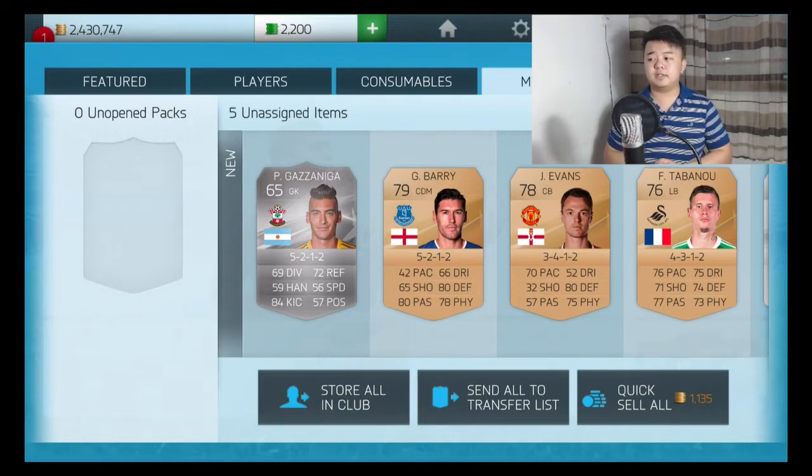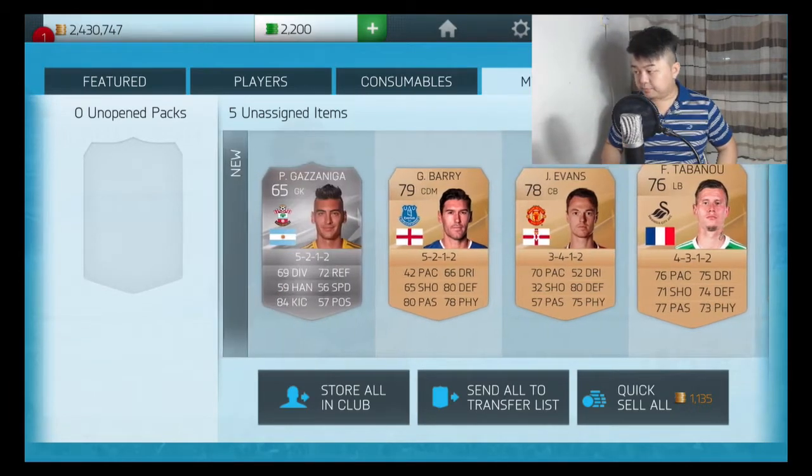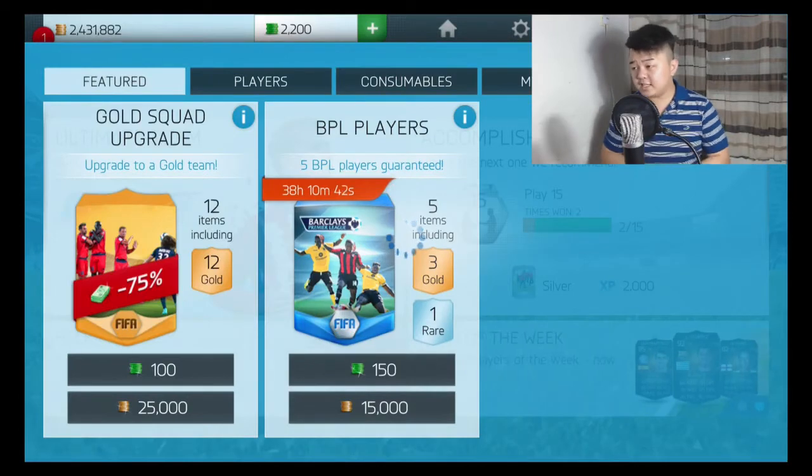I got Garret Berry, which is quite a good player — 80 defending, 80 passing, 78 physical — but he's a non-gold rare. Still, it is a terrible pack. Give me a gold rare this time, please. At least give me a gold rare.